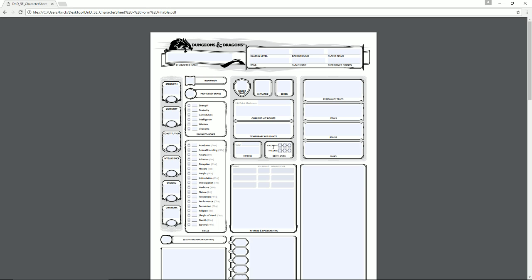Next are personality traits, ideals, bonds, and flaws. These are listed in your background but you can make them your own. They flesh out your character a bit, giving people more information about who your character is, what their personality is like in a tough situation, what their flaws are, and what their strengths are.